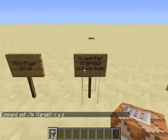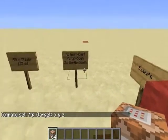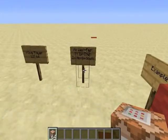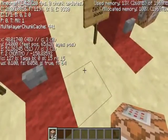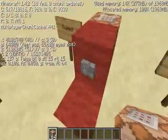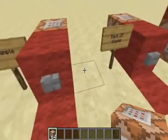To work out your X, Y, and Z coordinates, you can use a minimap mod, or if not you can just press F3 and your coordinates will come up on the left side of the screen.